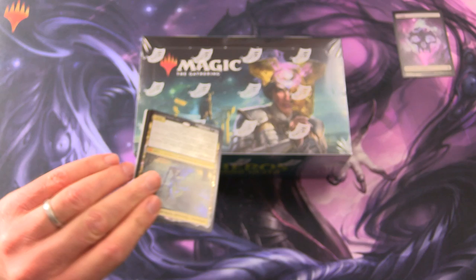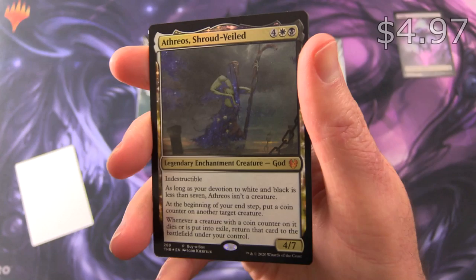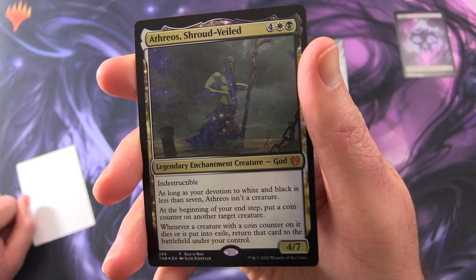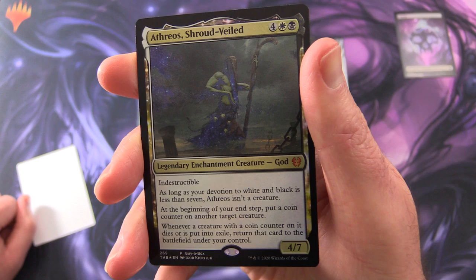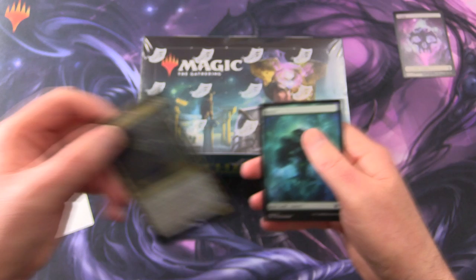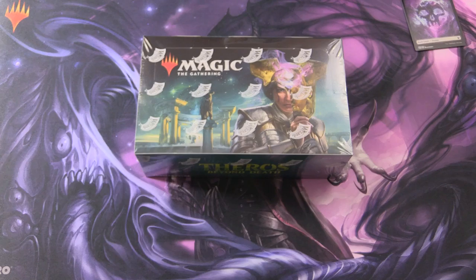And you're probably familiar with what was in these by now. But we have Athreos Shroudveiled, a legendary enchantment creature God, mythic, 4/7 for six with Indestructible. As long as your devotion to white and black is less than seven, Athreos isn't a creature. At the beginning of your end step, put a coin counter on another target creature. Whenever a creature with a coin counter on it dies, return that card to the battlefield under your control. Nice foiling there. And a forest. These were actually supposed to be foil, but they messed up so they had to hand those out separately.